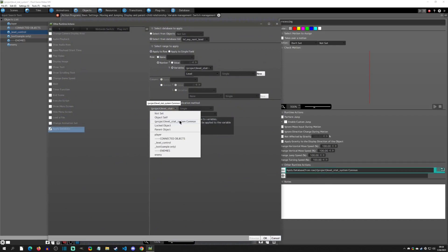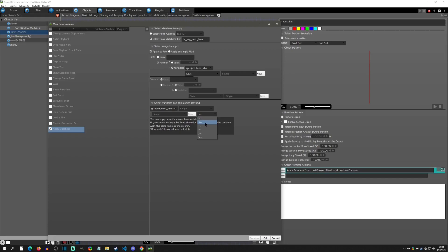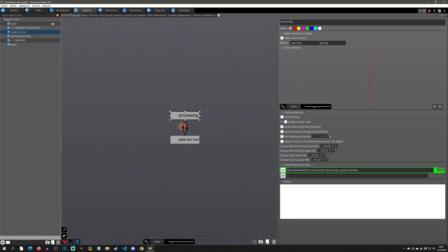You can have as many common variables as you want. The key is this method only applies to common variables — if you have any object-specific variables you want applied, you would have to run another database runtime action targeted at the player object. You can also use operators like 'equal' or 'add,' so you could do plus and it would add three — but just use 'equal' here so that you're setting it directly.